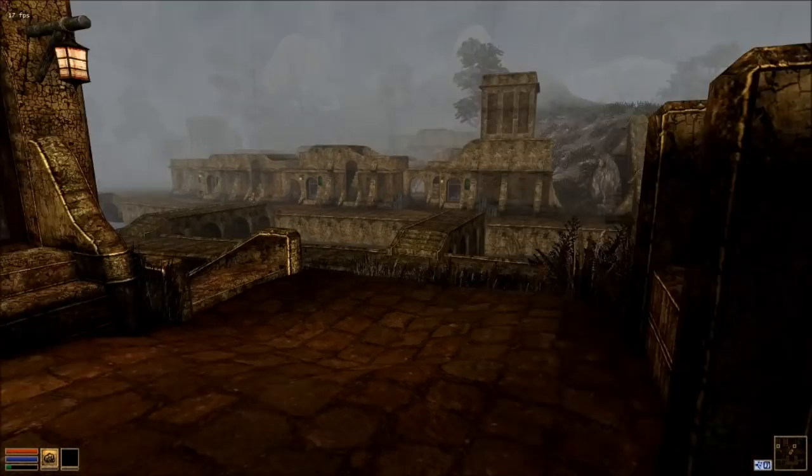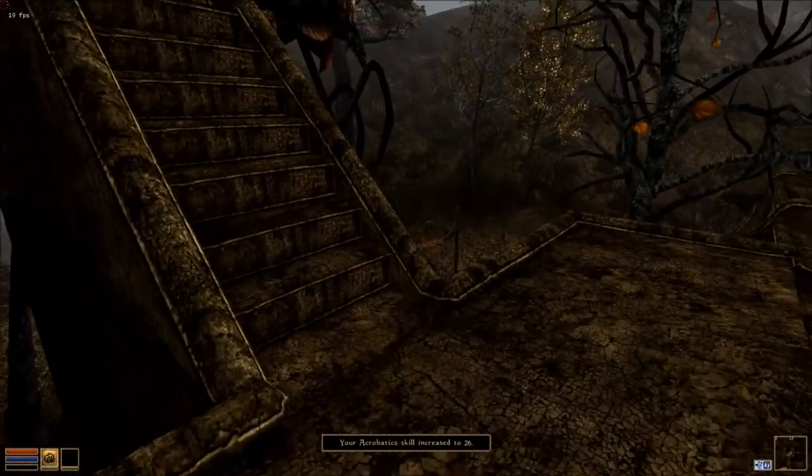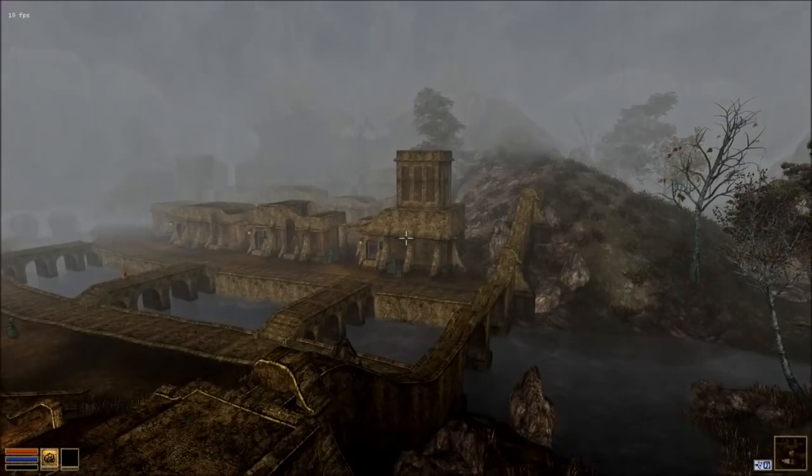Any sort of ramp, any sort of little ledge, just get up there. This is why I tell you never to put acrobatics and athletics as a minor or major skill — they're too easy to increase on their own.